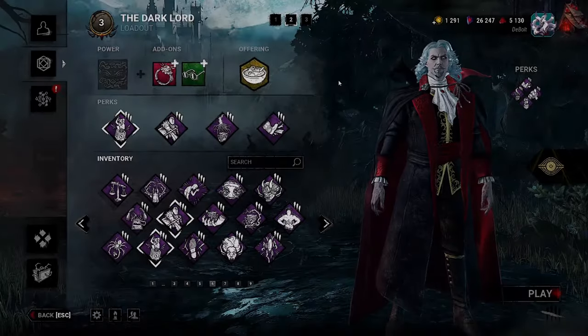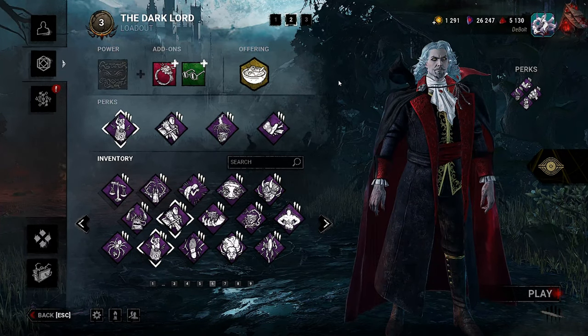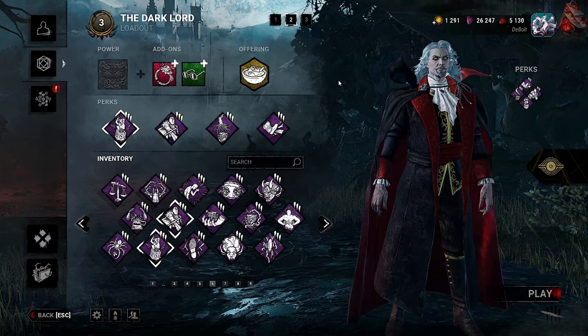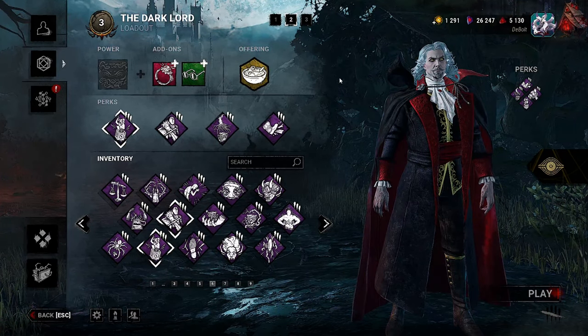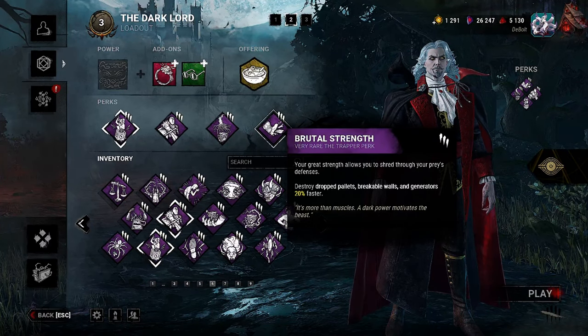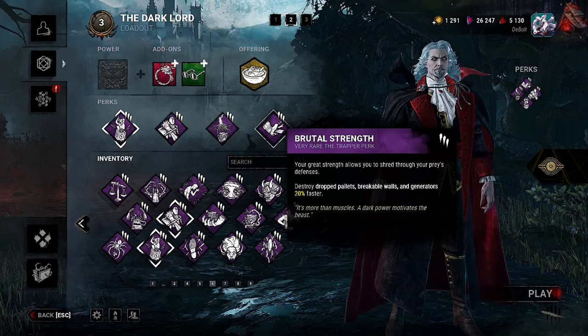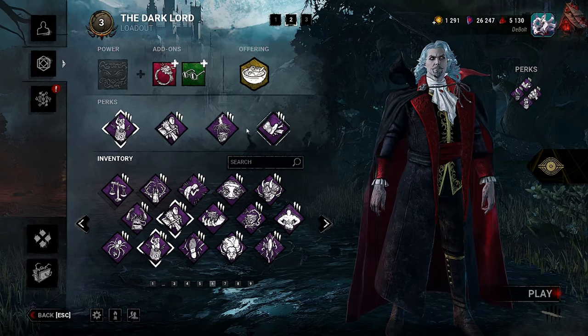G's of G's. All right, Dracula is up next. Just a small change — nothing crazy. I don't think we get the benefits of Bamboozle with Dracula, so what I'm going to do is sub in Brutal Strength, obviously. Destroy drop pallets and breakable walls from generators 20% faster. I think it works — it's a gen kick build, really works well. And I hope you enjoy it with Dracula.